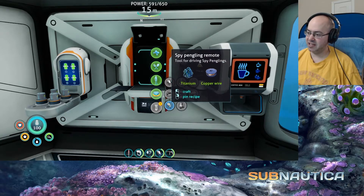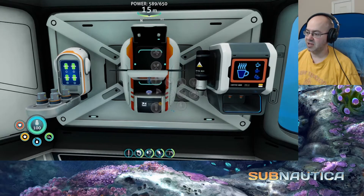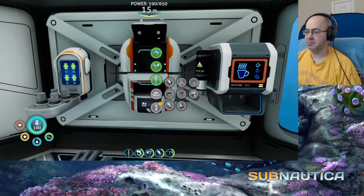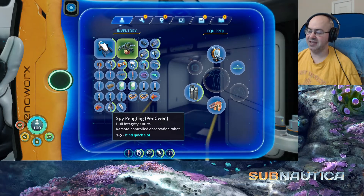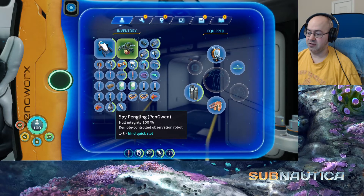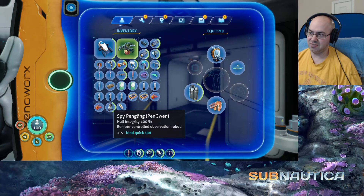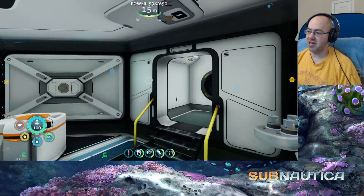Thermal lily roots — thermal lilies are the ones that look like they have eyes that kind of move towards us and keep us warm outside. So are we going to find some pengling eggs? That's the remote, I suppose. So how do I — wow, that's small actually. Pen Gwen — I love that name. Hull integrity 100%, and it's one slot. I assume we equip this and then we probably just get into the spot. Maybe we have to put it down and switch to this and use that — probably. We still have two batteries and silicone rubber. Let's throw the silicone rubber somewhere.